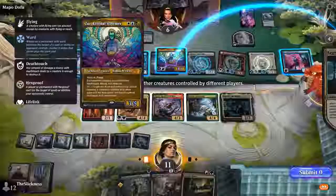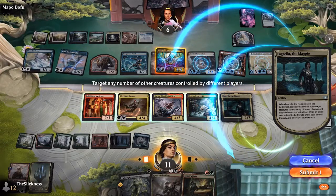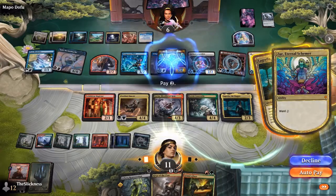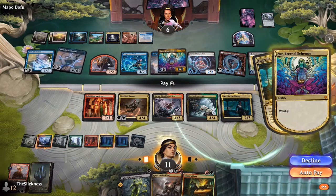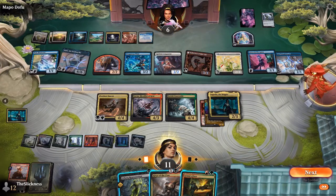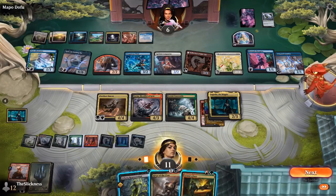Here comes Lagrella — he might take Zur. He could take the Exhibition Magician, but the ward means he can play ward and still cast Rivaz of the Claw. What's Andrew's other card? He has Farewell and Planescape, which he's going to discard next turn probably for his Reflection — though actually the Reflection doesn't make you discard, it just pays one, tap, make a copy.